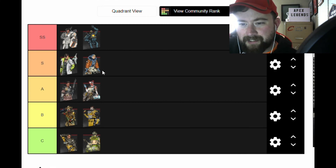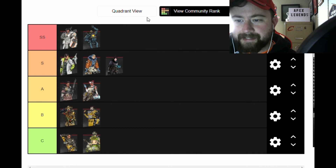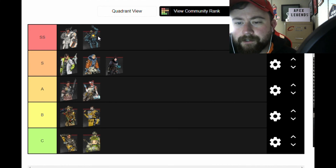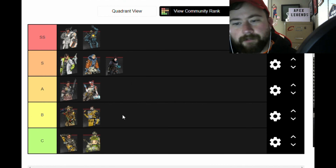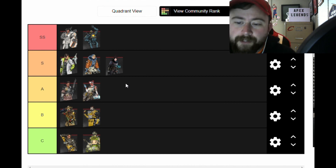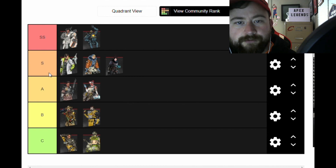Wraith would normally be in that high S tier, but with her recent nerf she gets bumped down. Effectiveness-wise, if you pick any of the A-tier and higher legends and mix them — getting a defensive, offensive, and scout type — you're pretty much set. The recent nerf knocks Wraith down. That's it — you can roast away, this is all opinion-based. Thanks for watching!